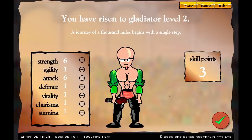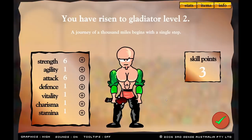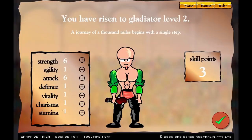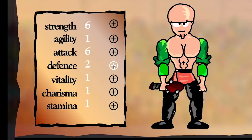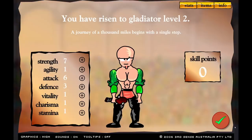Oh this music is bringing back memories. We have risen to gladiator level two. We've got three skill points which we can choose to upgrade our stats once again. I might add a little bit of defense and then another strength because I like growing. It's interesting to watch my acorn man grow.